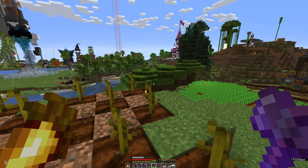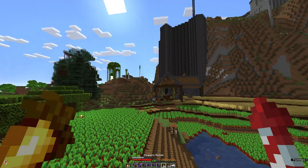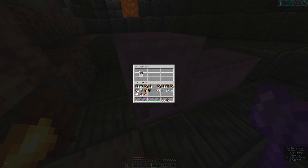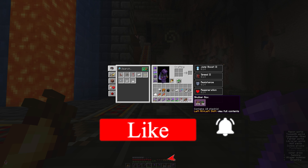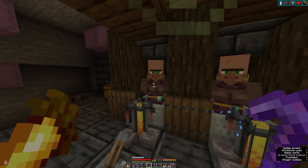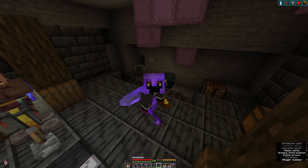Pumpkin acquired. The next thing we need is dirt — I'll need a lot of dirt. I think this is enough dirt — famous last words. I'm also going to need to do some trades with these guys to get myself some redstone, so let me get on that.